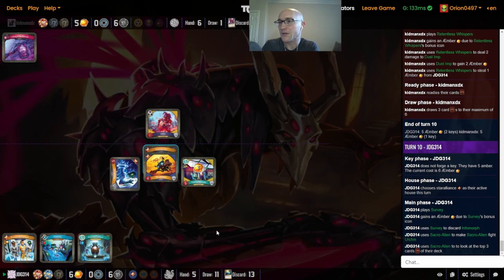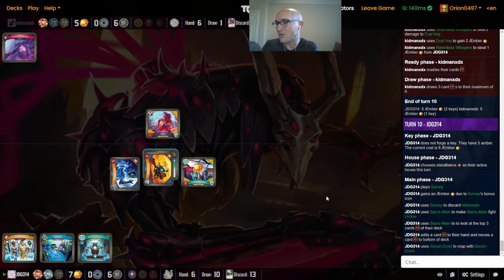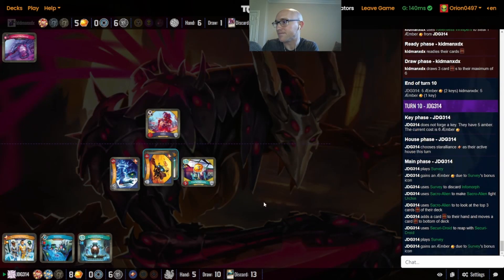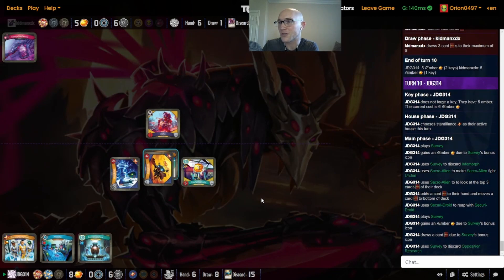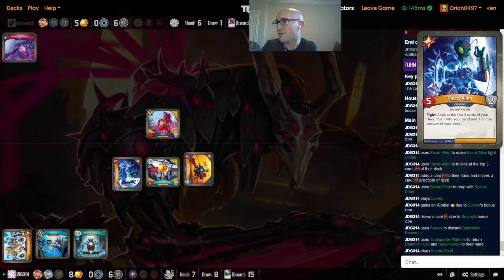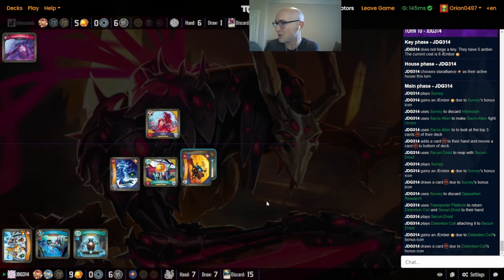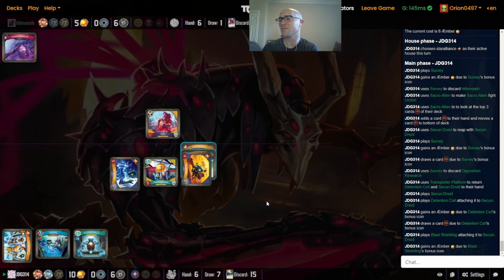JDG goes right back into Star Alliance — just going to get so much value off the bouncing and cycling, getting some filtering with the Survey. Just going to reap out here again with no Scaling control to stop them. Sacro Alien is fighting just to get the fight ability for more cycle filtering. I do love the fight abilities on the aliens — one of my favorite mutant traits from that cycle for sure.